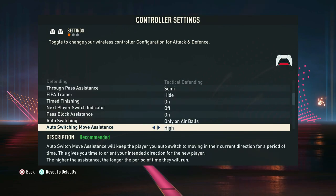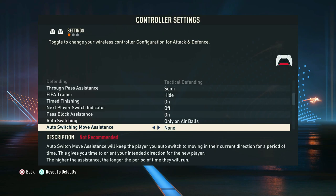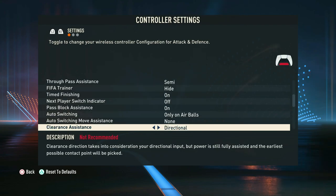The auto switch move assistance is when you switch a player and immediately start controlling him from the moment you select him — any input will move that player instantly. We prefer having it on 'on' rather than 'low', because on low the game continues running the player on the previous path before you can react. We like that instantaneous control, but if you want a little bit of time to react then setting it to low is an option.